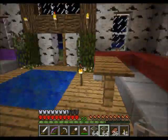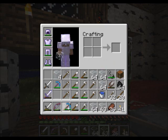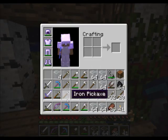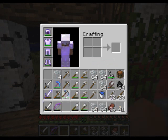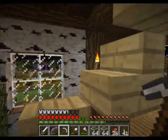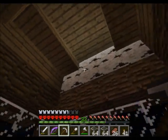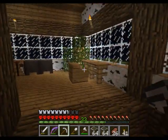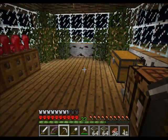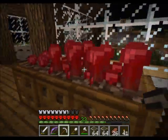Or you can come upstairs to the study. This is my bed here — this is where I've been spending the night. We have the desk area, the working experiment area, and an experimental crop of nether wart that we've brought back for study.